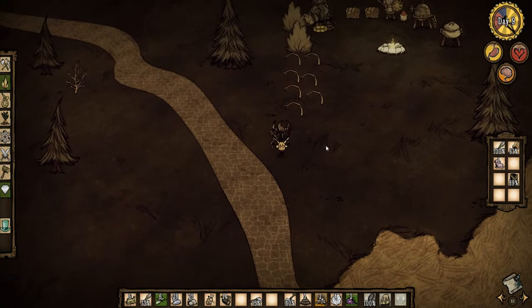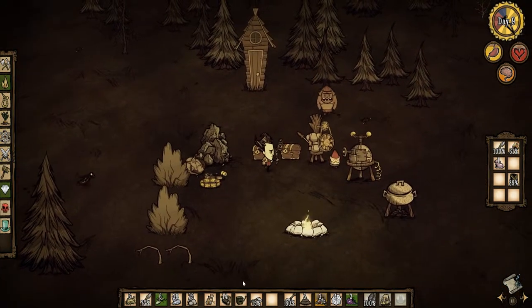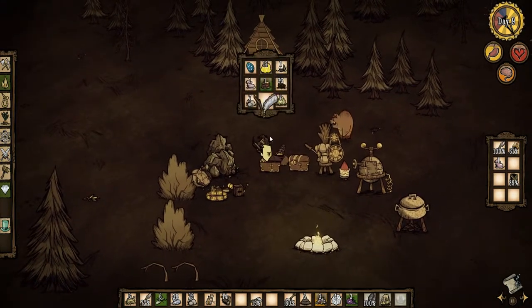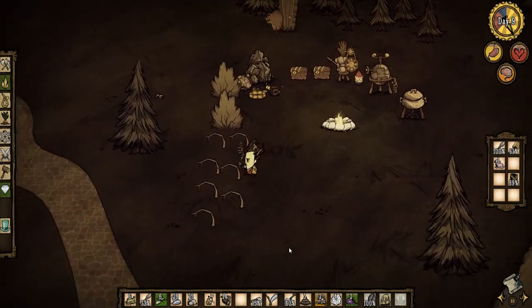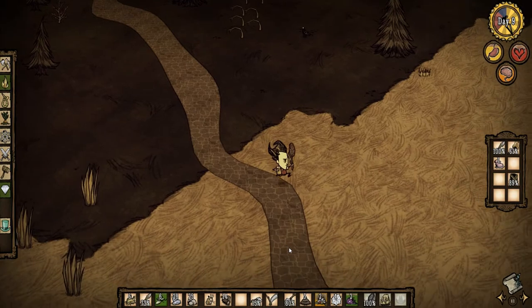Now we'll head up here and grab our razor, and then we'll head over to the buffalo and wait for nighttime. Just open the chest. Now we'll grab our razor and we'll head back down and go find the buffalo - the mighty buffalo.